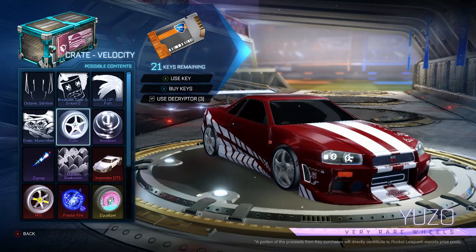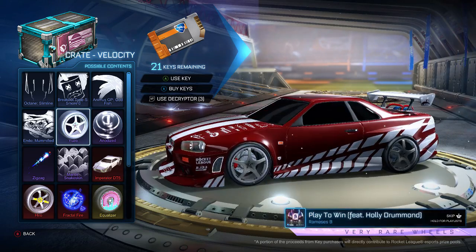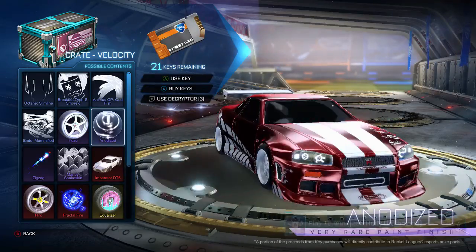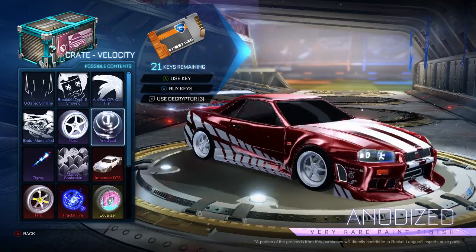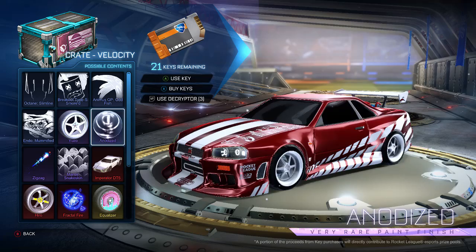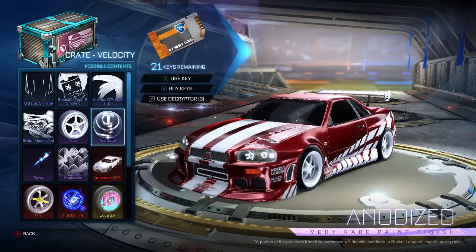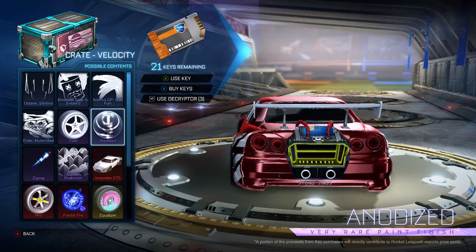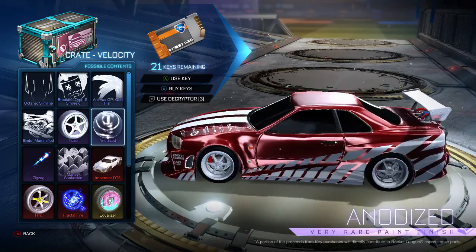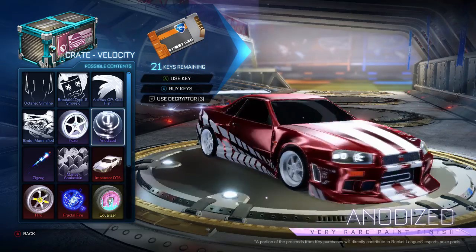The next thing I'm going to show you — I am a huge fan. This anodized very rare paint finish is dope. This is so cool, I want to get this right now and put it on my car. Just look at the difference — that's just matte — and this just makes everything pop. I love the reflective color on it. The reflection and light is just so cool. This is probably one of the best very rare paint finishes that we've gotten in a while, and I will be so excited when I open one of these.